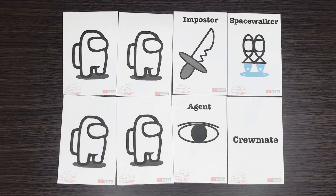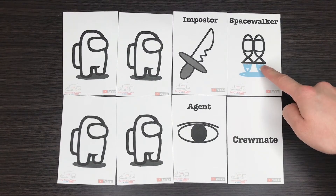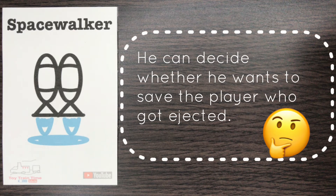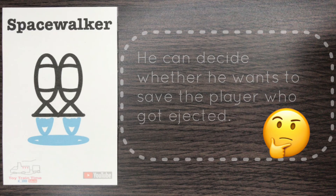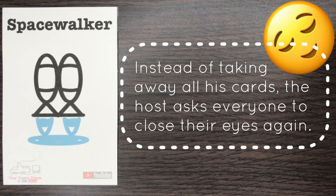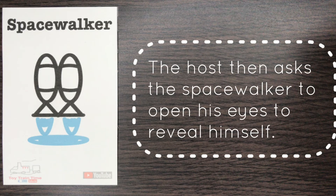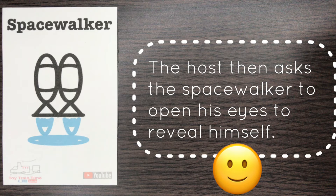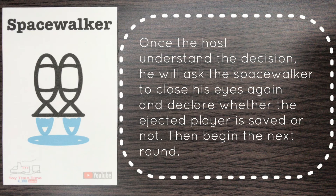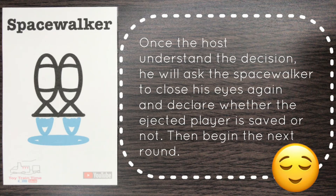If you want more than five players, you can add more function cards. Here are two additional cards I made. The first is Space Walker — he has an extra safety jacket and is in space, and can decide whether he wants to save the player who got ejected. After a player gets ejected, instead of taking away all his cards, the host asks everyone to close their eyes, then asks the Space Walker to open his eyes. The Space Walker nods or shakes his head to signal his decision. The host then declares whether the ejected player is saved and moves on to the next round.